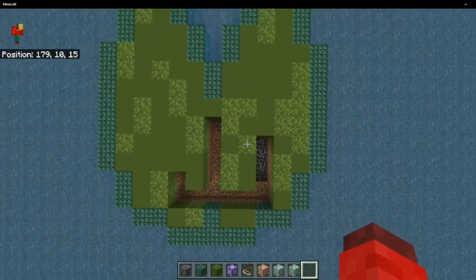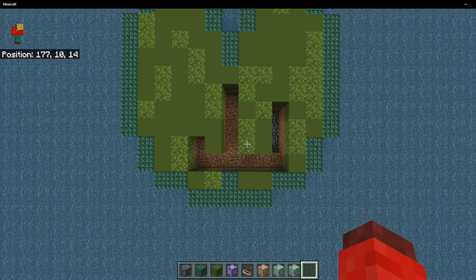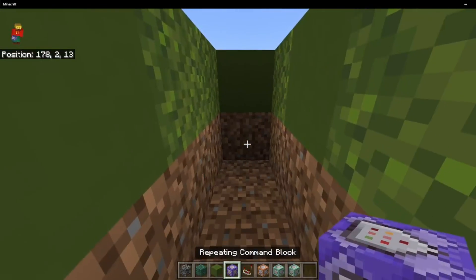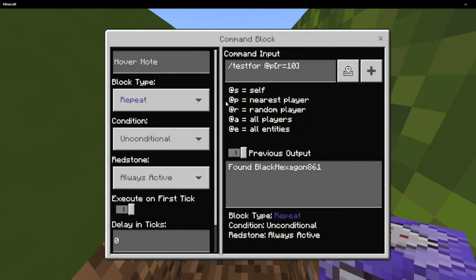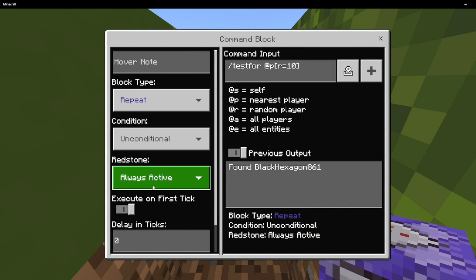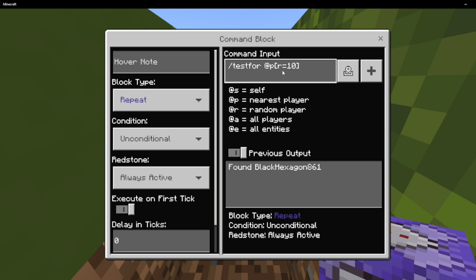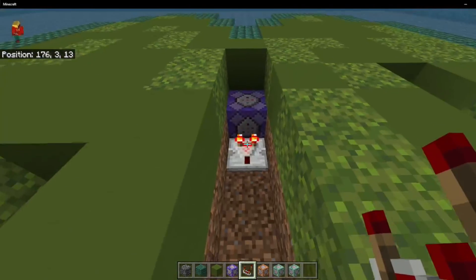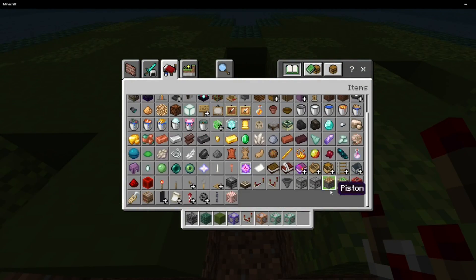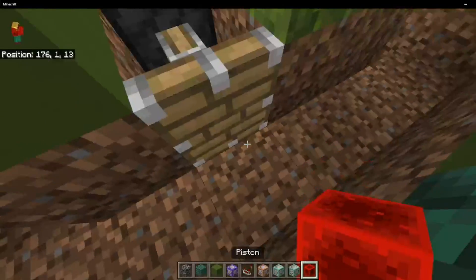So the first thing you're going to want to do is break out an area like this. Now you don't have to have it like this, but this is what I'm going to be working with. After this, you're going to place a repeating command block right over here, and this one is going to be a repeat always active command block with a zero delay in ticks, and you're going to type in: /testfor @p[r=10]. After you've done this, you're going to place a comparator right here.